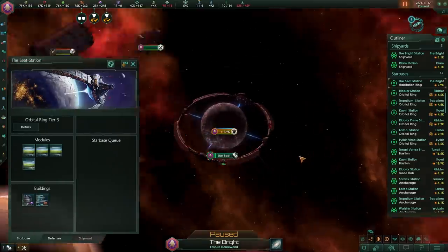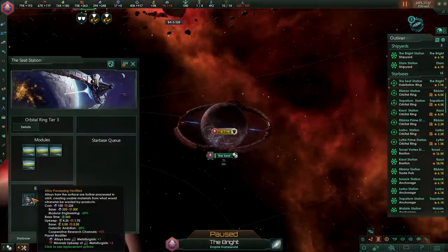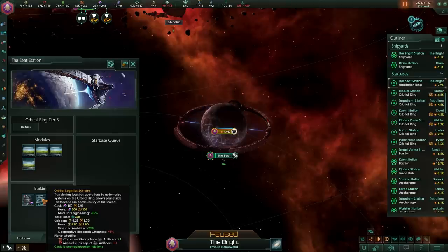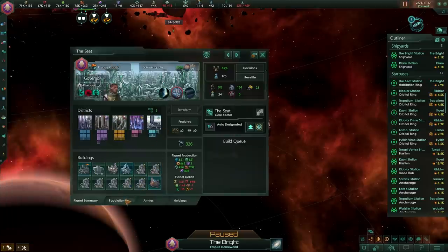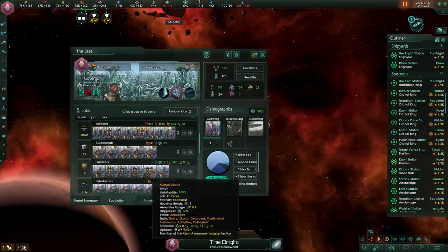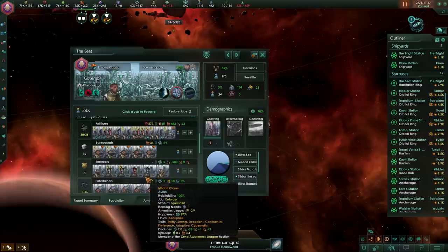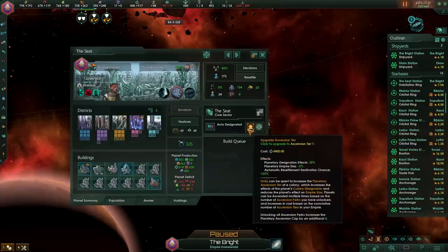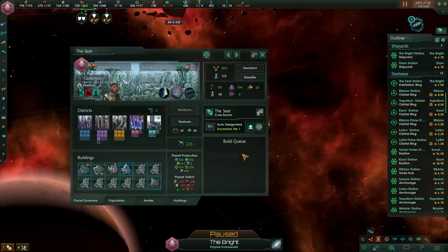Especially if it's an ecumenopolis, you can use buildings like the alloy processing facilities that add additional alloys to metallurgists, or orbital logistics systems which give even more consumer goods per district. This means if you have a hyper-specialized world with a lot of workers in particular jobs, you can in some cases essentially double the output of a planet. Tier 3 has a base cost of 2,000 alloys and 150 influence, and it will take a little bit longer to build.